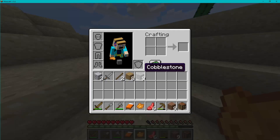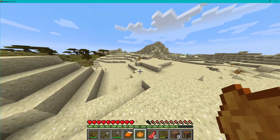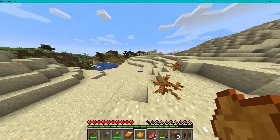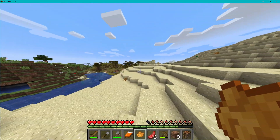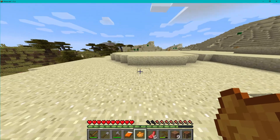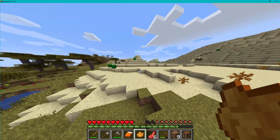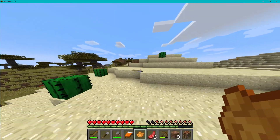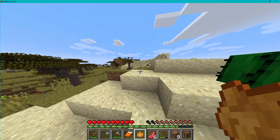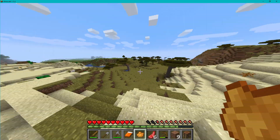You know what a good thing is — when you mine a dead bush you can just get free sticks. Yeah, they're like free sticks. So guys, I see a savanna, and then I still see a desert.